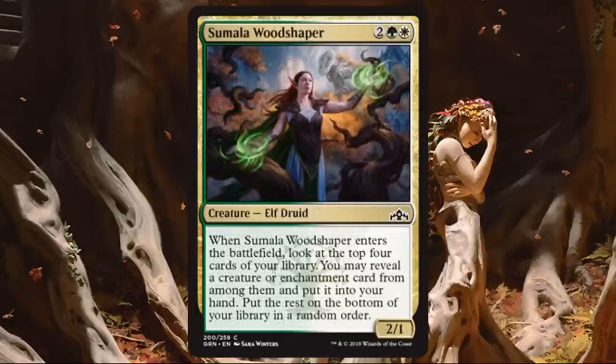Samala Woodshaper. Another really strong common. A 2-1 for 4 that gives you board presence no matter what happens. Could you miss with it? Yeah, you could, but you're looking for enchantment or creature, so hopefully most of the time you'll hit something, at least a creature. It's giving you a replacement card and a little selection too. I wish the cards went to the graveyard instead of the bottom of library — that would be nice if I wanted to splash this in Golgari — but overall the card is very solid.